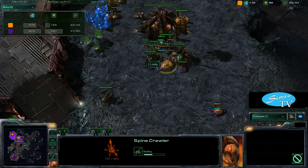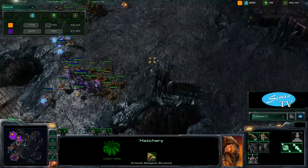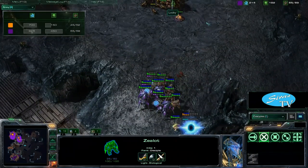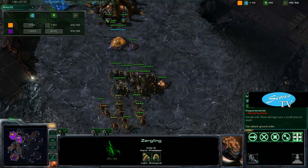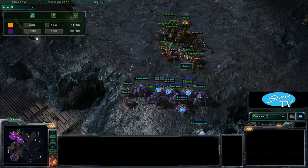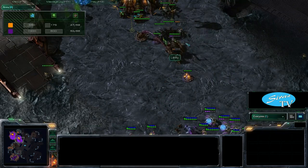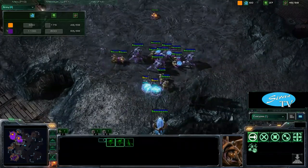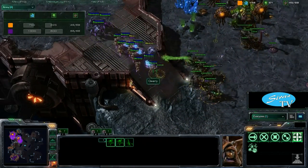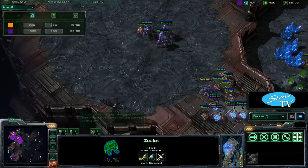Looky is getting up that spine crawler. Looking at the income tab — Looky is behind. Army tab — Looky is behind, so he's going to have to make something happen. He's trying to poke in with some lings but going to lose a couple there. He's using his roaches as tanks with nice ling control, but this is not looking good for Looky at all. He needs lings more than roaches here. And this is exactly what I was talking about — QWERTY just runs here, force fields the ramp, and goes straight into Looky's main base. This is why this map is so frustrating for Zerg: your opponent can just ignore your expansion defenses, and it's too hard to take those rock expansions first.